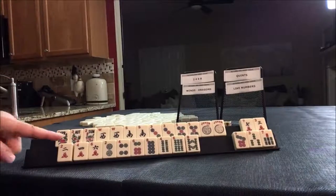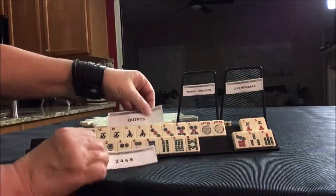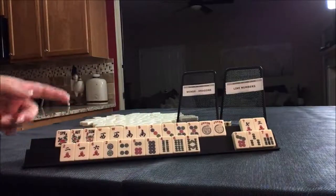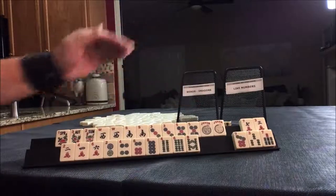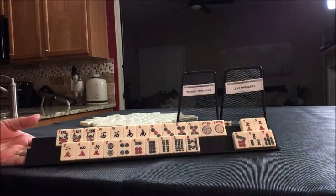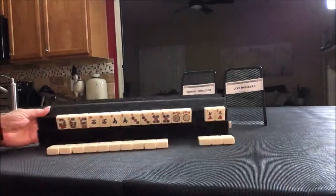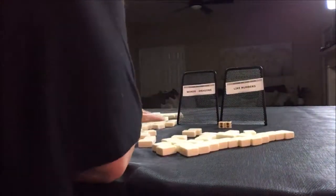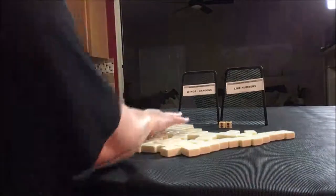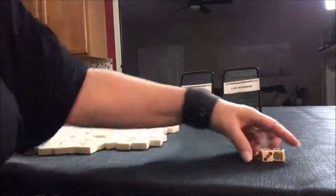Start by discarding here. Let me know what you think about this plan. So this would be a quint and 2-4-6-8 — it's going to take some work, but we've got jokers and multiples. Anything we don't use will be joker bait. We just need to gather until the multiples form and then make a choice.